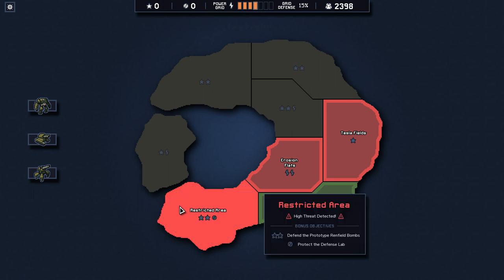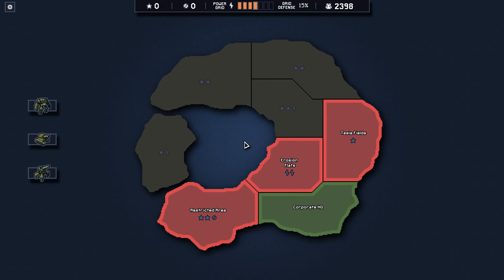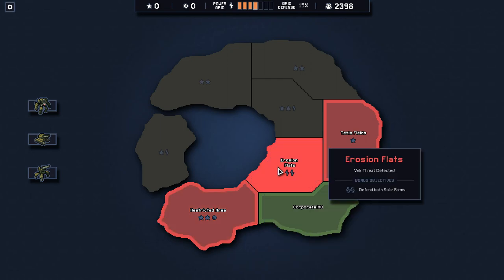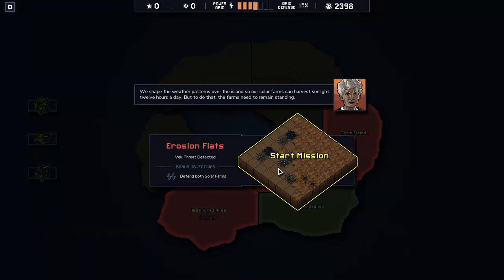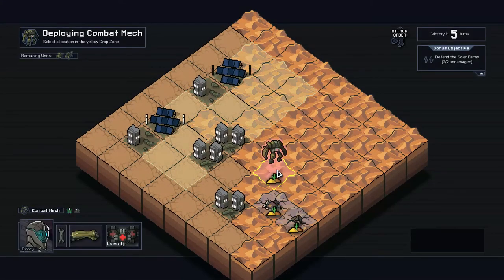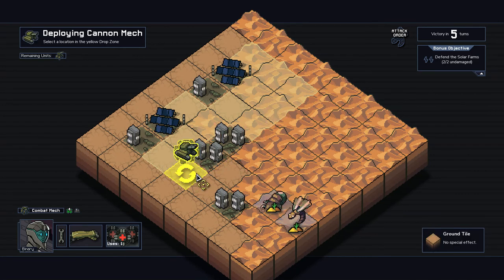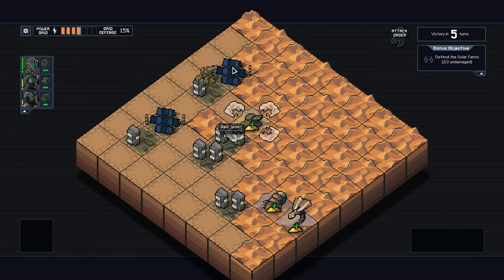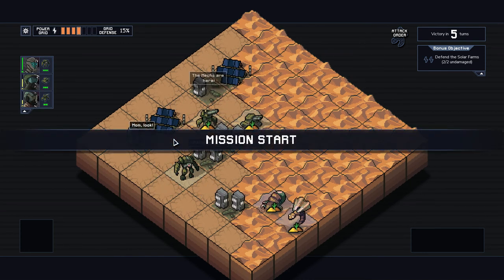I think I'm gonna go restricted area, erosion flats, and one of these spots up here. We'll end up losing this island for sure, but sacrifices must be made — we can't rescue everybody. Let's do the defend the prototype Renfield bombs mission first. Actually, defending solar farms, because we need the electricity. The solar farms are in the back row so they should be relatively easy to defend.